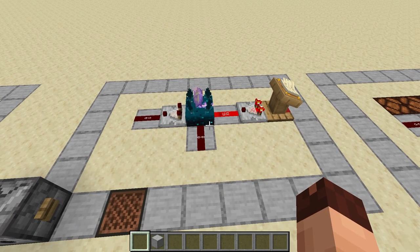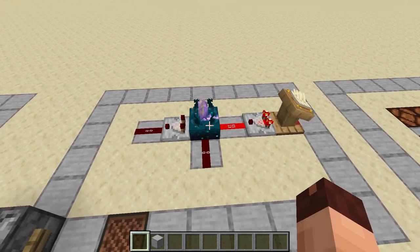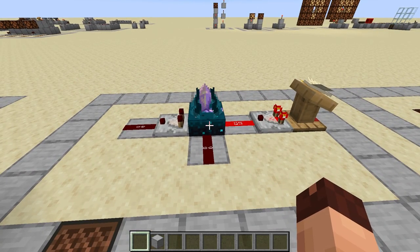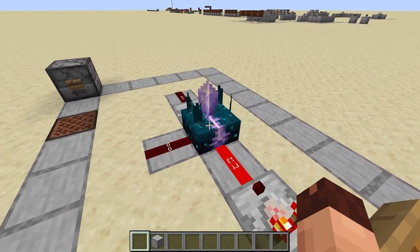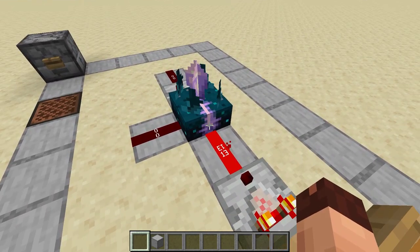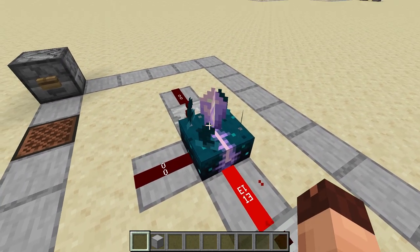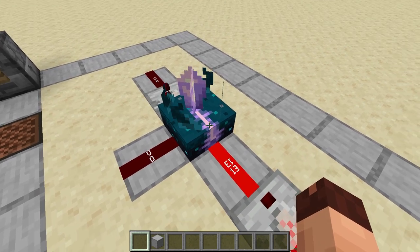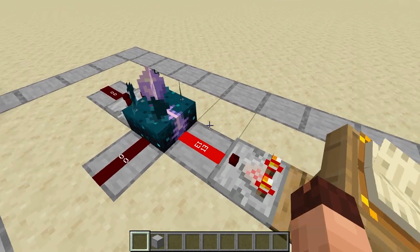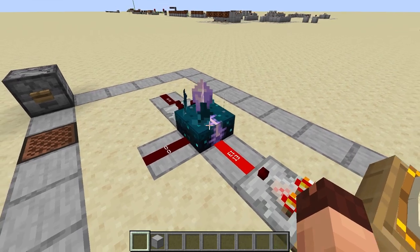Everything I told you about the Skulk Sensor is also true for the Calibrated Skulk Sensor — but what's the difference? As you can see, the Calibrated Skulk Sensor has one side where an amethyst color runs down the block. That side is an input only — you won't get any output on that side. The purpose of that input is to calibrate the sensor, as the name suggests.